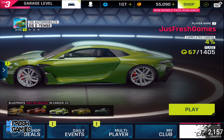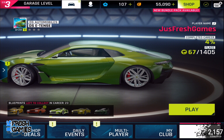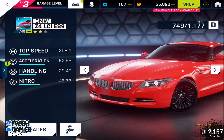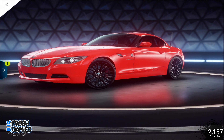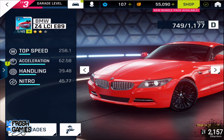What up, what up y'all, welcome back to Just Fresh Games! We're back on Asphalt Legends 9. I upgraded my BMW Z4 to a level 2 car, which means I can customize the rim. Here's our orange BMW — now it's got solid black rims on it. How sick is that? Nasty, I love it.